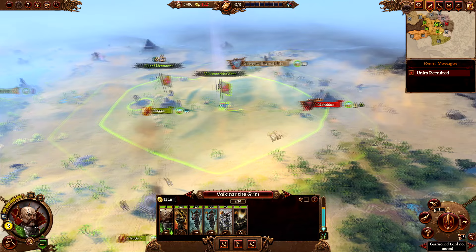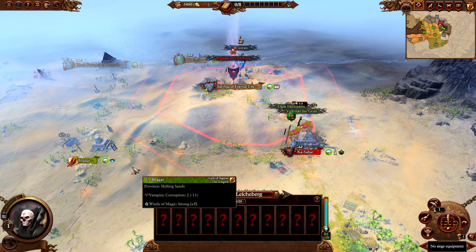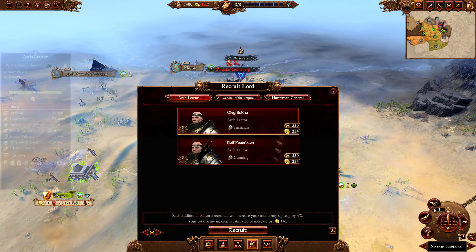Turn 5: besiege Kasabar with Volkmar and look for Manfred's second army. If the army did something as ineffective as in this campaign, you will be fine. But if they started going towards Antach, you will have to recruit a new lord there and start recruiting more units to prevent them from taking the settlement. I also recruited a general just to make sure they don't go for B'ghar.